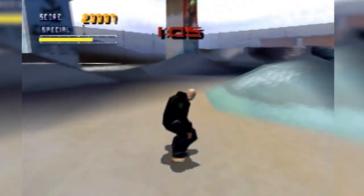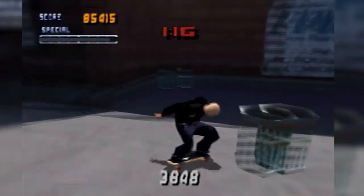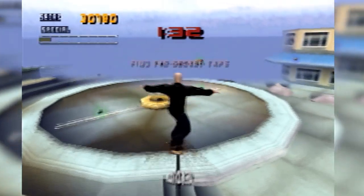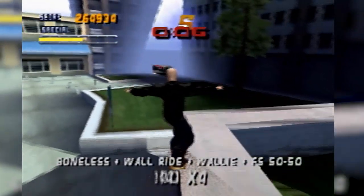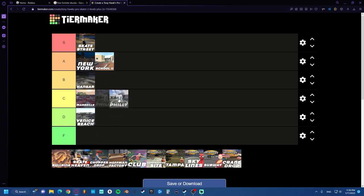I like getting the lip tricks in this map though — I know it's just for a challenge, but it's fun. A lot of the gaps feel really fun to get in this. I like draining the fountain as well, and I also like getting the secret tape. The bells challenge is not my favorite. Nose blunting the awning is not my favorite. It's alright, but a lot of this map is not my favorite. I'd say it's low C tier.